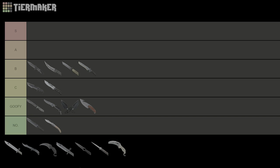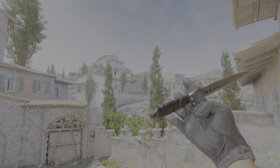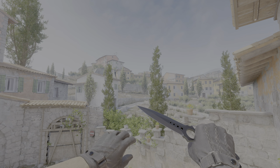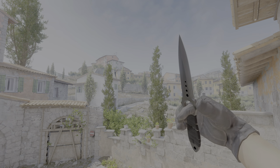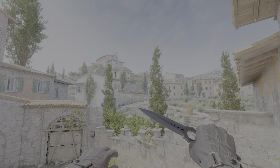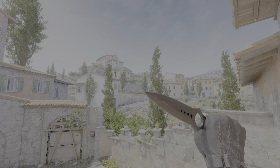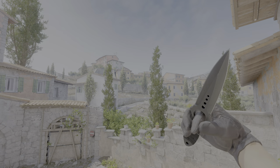Moving on to A tier, starting off at the bottom we have the Skeleton knife — just such a sick knife. I think it's one of the best looking knives in the game. I really like how the tape is wrapped around the handle. The rare pullout animation where you spin it around — if you could have that all the time, I'd probably put this in S tier. There's also a rare spinny inspect animation which looks sick in game. Overall a solid A tier knife.